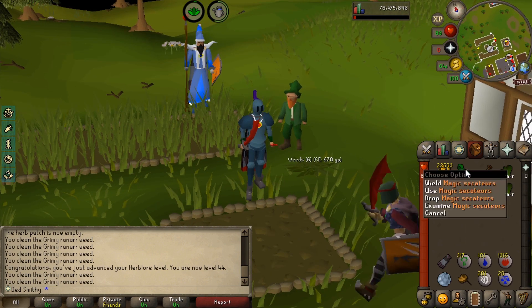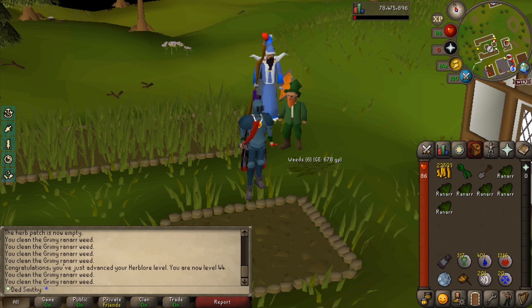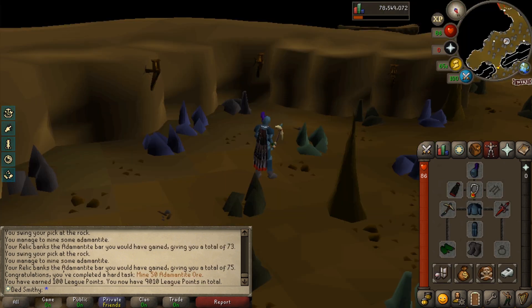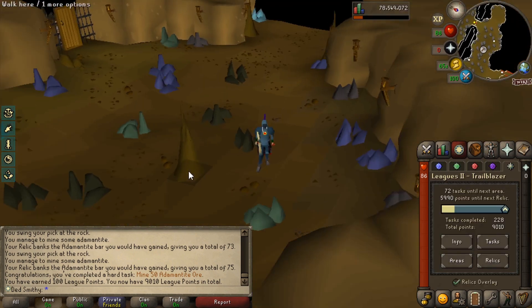We've got these lovely green ranar herbs. All good in the hood. There is another nice challenge coming in — mine 50 adamantite ore, a hard task worth 100 points, very nice indeed. We're 72 tasks away from Mauritania.